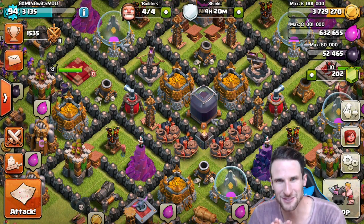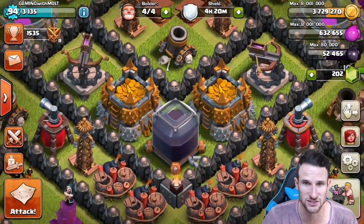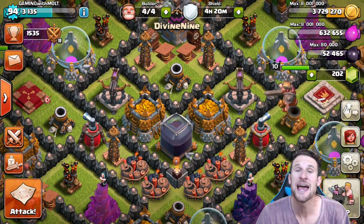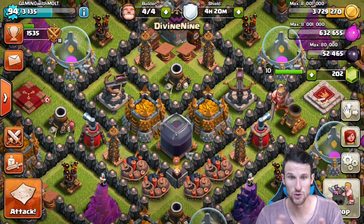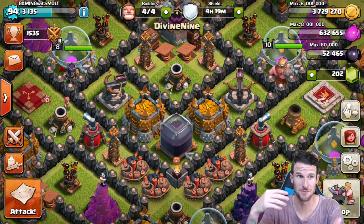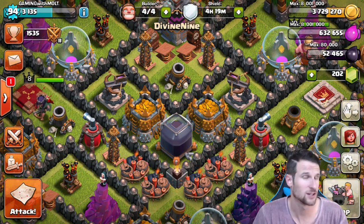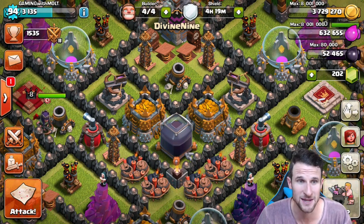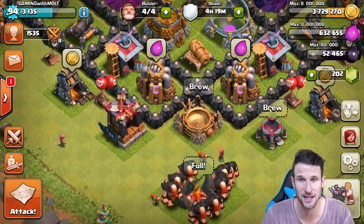Hey, what's up guys, welcome back - it's me, Molt! So happy to be here with you guys today. One reason is because of all this dark elixir - look at that, 52,000 dark elixir! I've been loving this new strategy for getting dark elixir. I've got some amazing raids to show you guys with a lot of dark elixir, especially for how cheap this army is. We're going to jump into those, and then we've got a live one for you guys right after that.